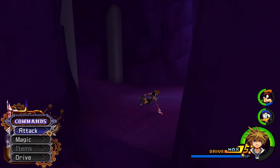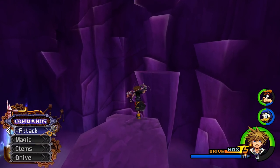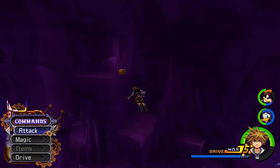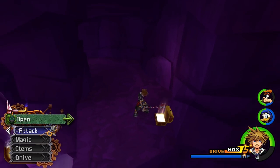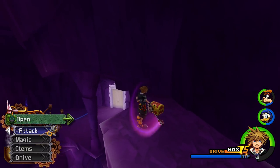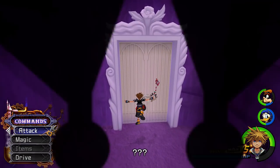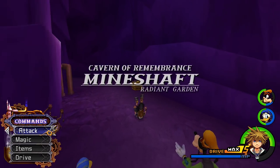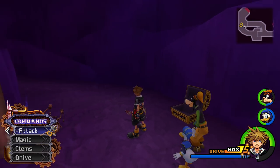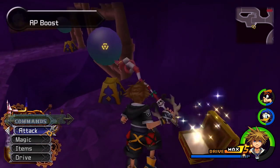Now we can continue and try to get out of this area. There is a treasure chest pretty much right above me that we can't actually get to yet — don't worry about it. Right over here we can grab another chest containing a Manifest Illusion, and then right here we can grab another AP Boost. That is everything in this first area.